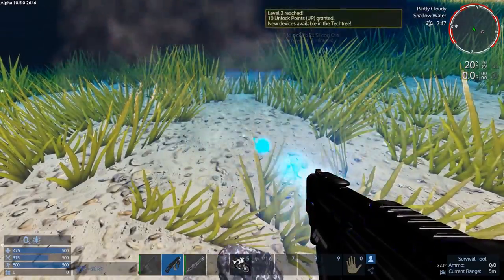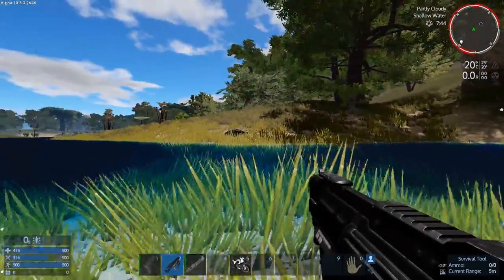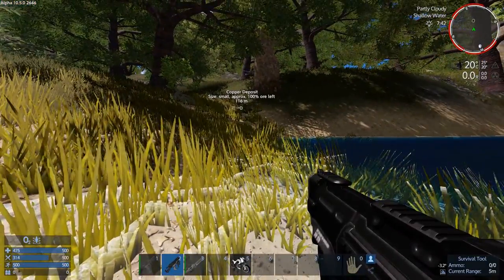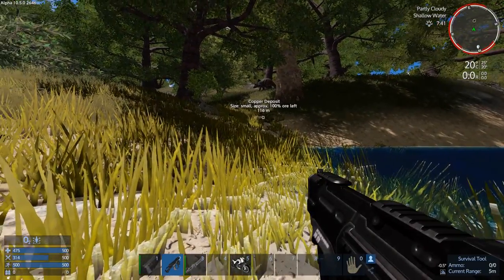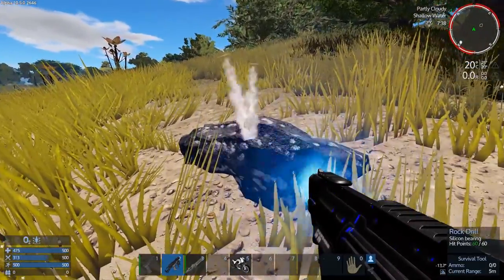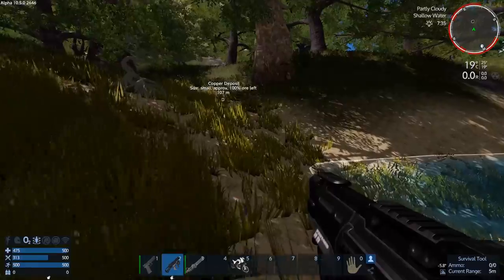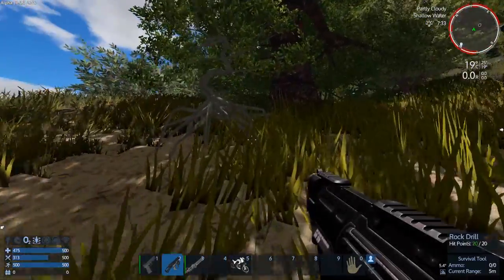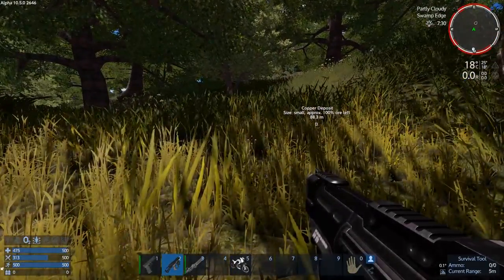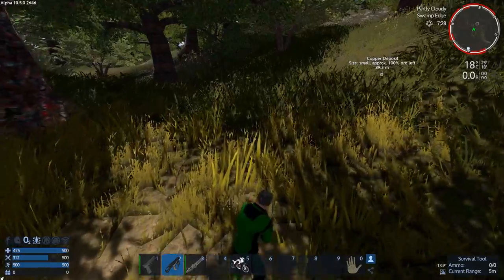Level 2 — breaking rocks, woohoo! Triceratops are around but they won't aggro even if you're standing on them, so I don't need to worry about them. The real threats are spiders, spittybugs, and raptors. I'm going into third-person view so I can see a little higher and spot any spiders more easily.